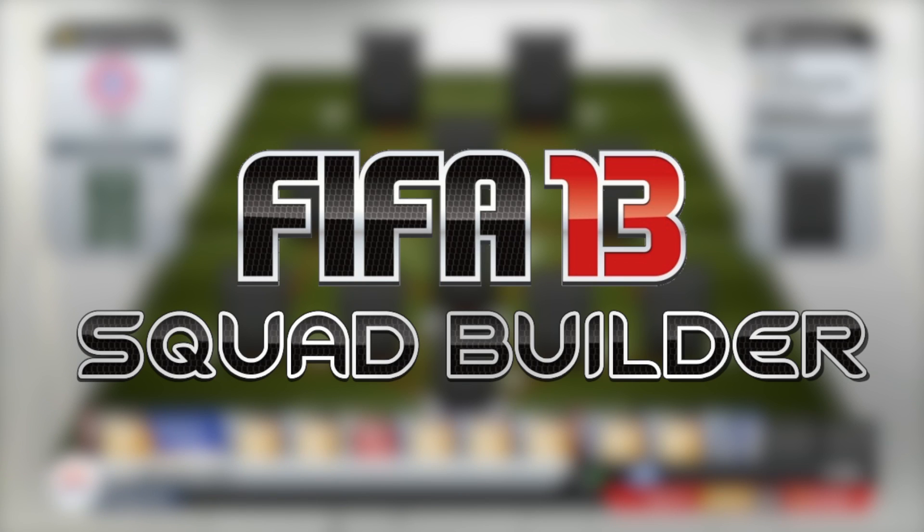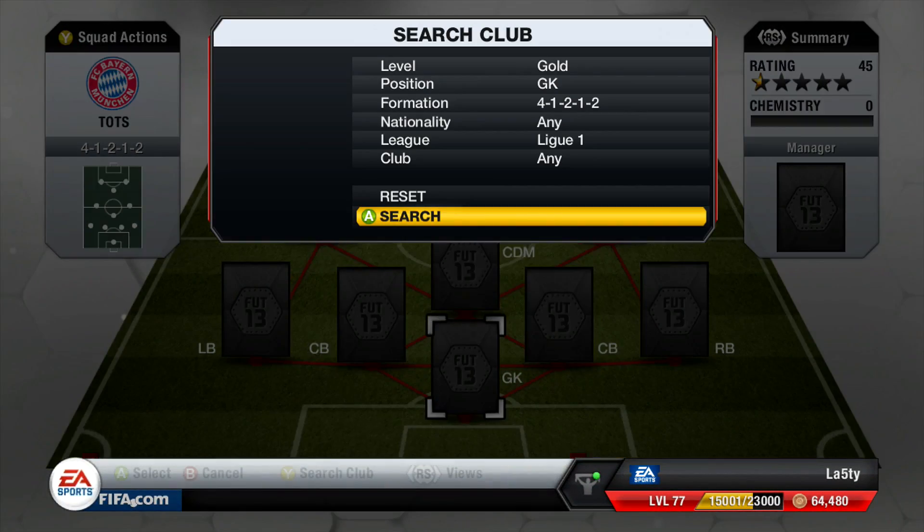Hey, what's going on guys, it's Lastly here and welcome to another expensive squad builder. If you're looking to buy some coins, be sure to check out UT Coin Traders — link will be down below in the description. As you'll have probably seen by the title, this squad is going to cost around six and a half million, something like that.